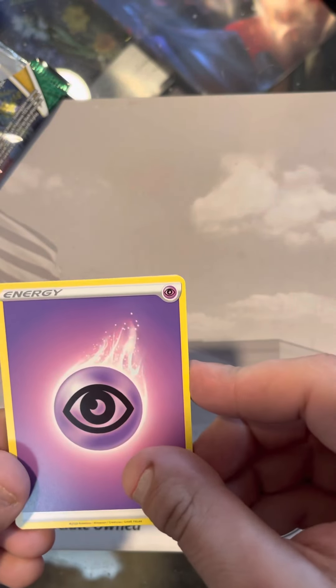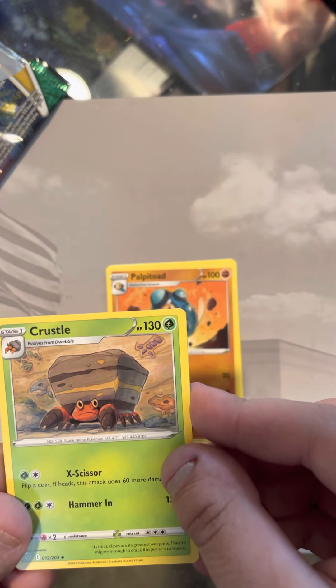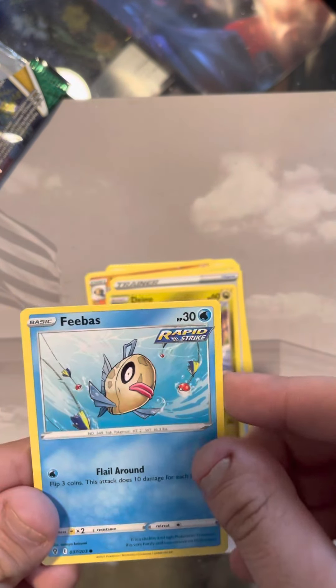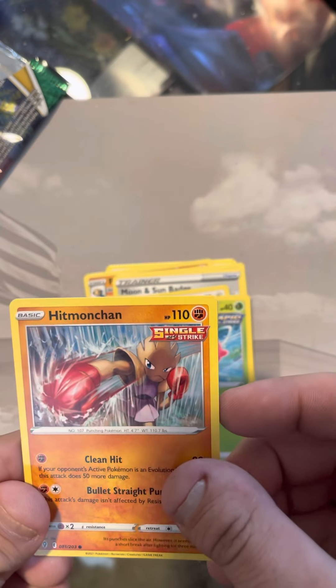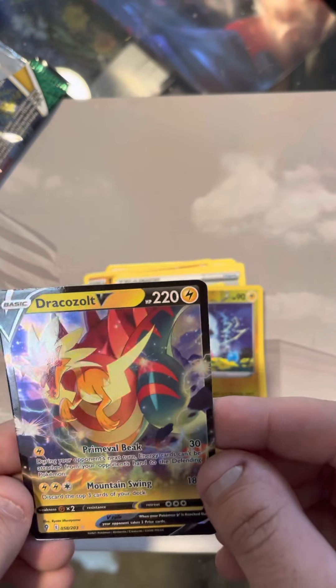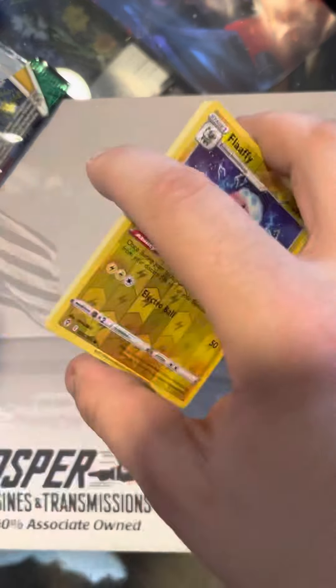Pack number three. We got a Psychic Energy. Pallet Toad. We got a Crustle. Moon and Sun Badge. Dino. We got a Phoebas. We got a Tadiersa. Hoppip. Hitmon Chan. Reverse Hollow Flaffy. And we got a Dracovolt V. That's a nice card. I think that's actually the first one I pulled of that card.